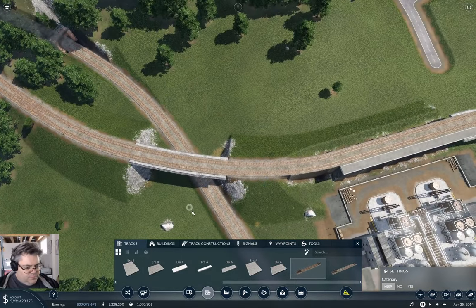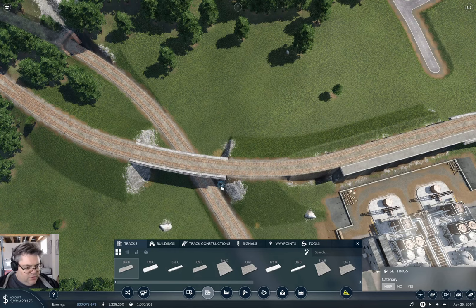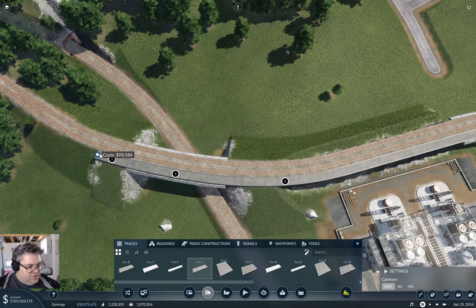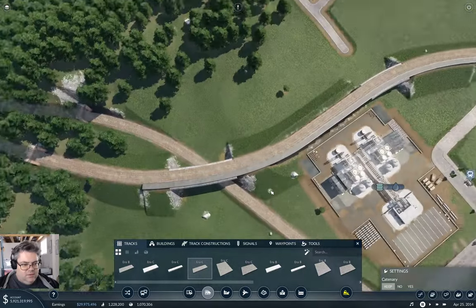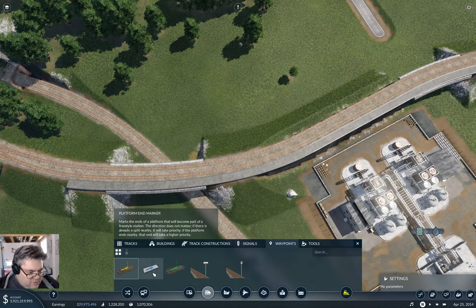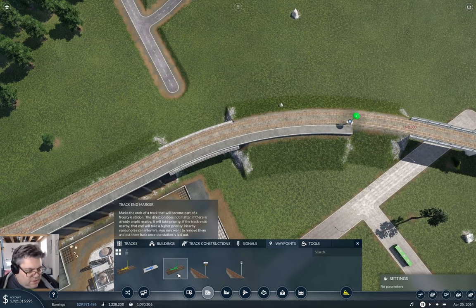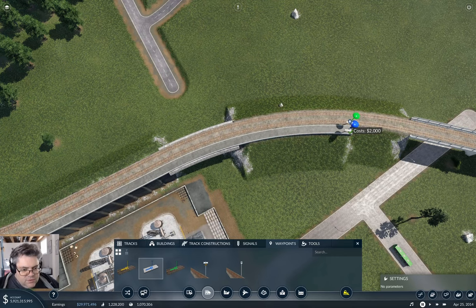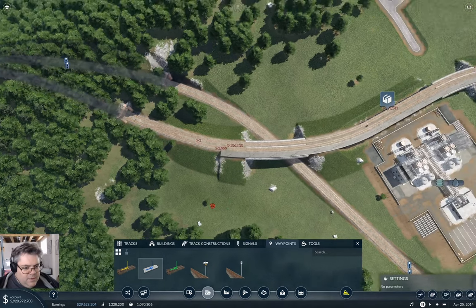I'm hoping with this I could just use a path to connect it. So we go over here, Era C — and this can come over to above here. I think that'll be fine. Now I'm just gonna try it. Waypoints — track extent goes here and here. Platform extent goes here and here. It built the terminal.